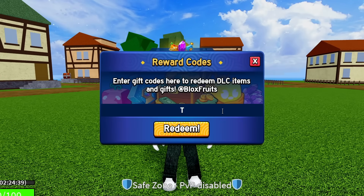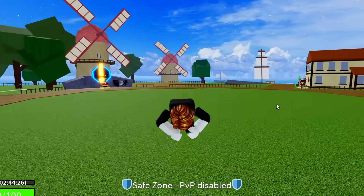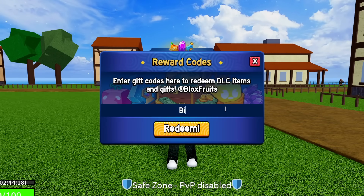The code after that is TANTAIGAMING — T-A-N-T-A-I-G-A-M-I-N-G. Enter Tantai Gaming exactly as shown and hit redeem: success, that code gives you another 20 minutes of 2x EXP. The code after that is BIGNEWS — capital B, all case sensitive. Enter it exactly as shown and hit redeem: success, that code is working.